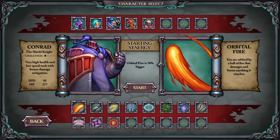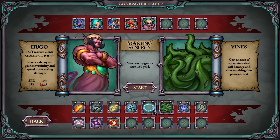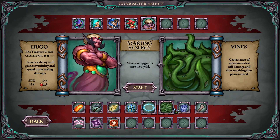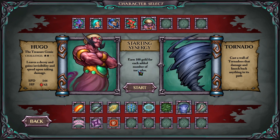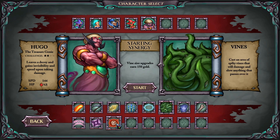I think we're going to still use the Ice Ring. Do we want to start with it though? No, we are not actually starting with it this time. Why aren't we starting with it this time? Because it does three damage — that's not enough to get us going. We want something else.